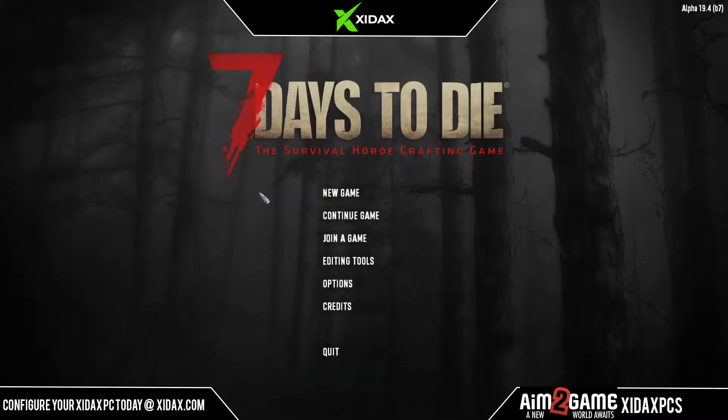Welcome everybody to United Gamers Authority. My name is Shade and we're going to be giving a little bonus video today. We're going to go over the process of creating your own test world and the different admin tools and admin commands you can use to test out different builds, what zombies can do, and what different weapons can do — to help you understand the mechanics of the game. This stuff can also be used on servers, provided you are an admin.